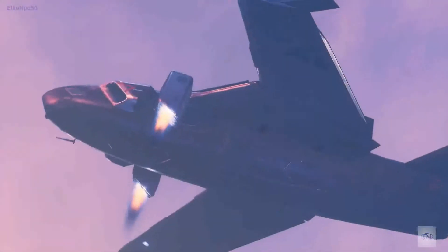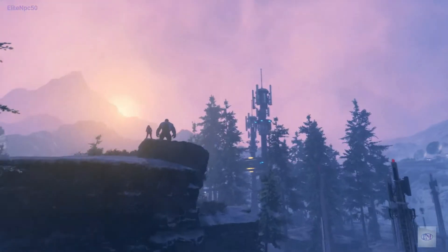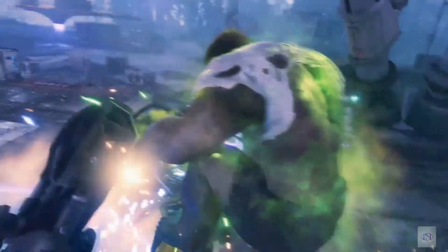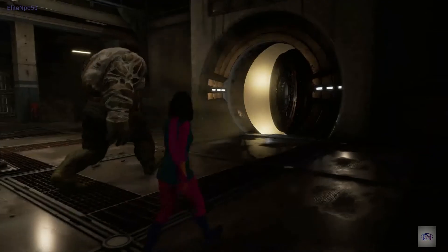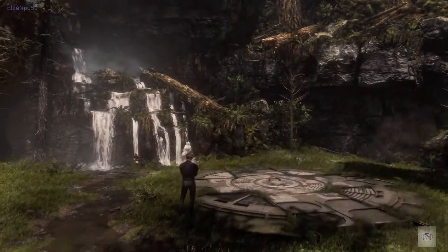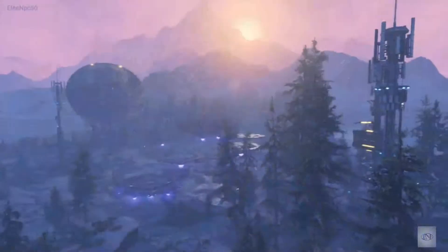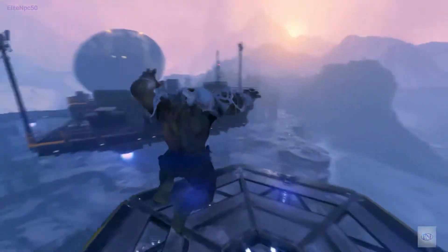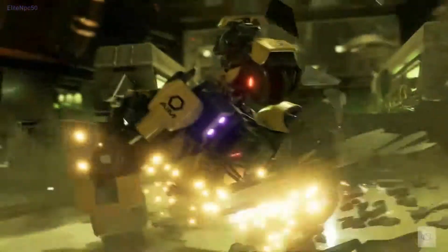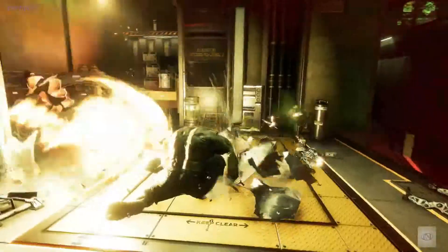Later, you'll take the Quinjet to a remote war zone in the frozen Russian Tundra called Missing Links, to uncover shield secrets hidden deep underground. We chose these missions for the beta because they feature a diverse mix of locales — from wide open spaces for you to bound through and explore, to underground AIM complexes bristling with high-tech security and, let's just say, smashable interiors.